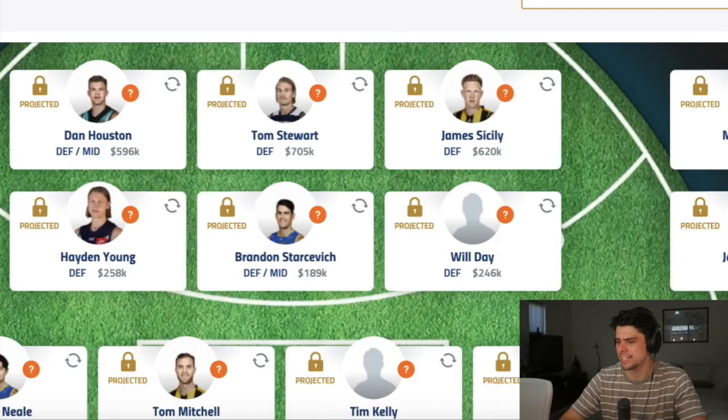We'll start looking at my team from top to bottom, starting with the defense. I've organized it so the top three are the guys I spent more on and the bottom three are lower-budget types. I went for a mid-priced option in Dan Houston — he's kind of a defender but expected to play more midfield this year, and I think he'll be good value over that 5.96 price. Tom Stewart picks himself as an absolute jet. Same with James Sisley, who's probably approaching the peak of his career.